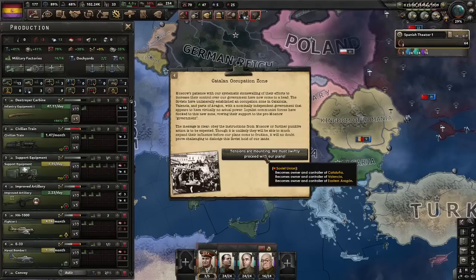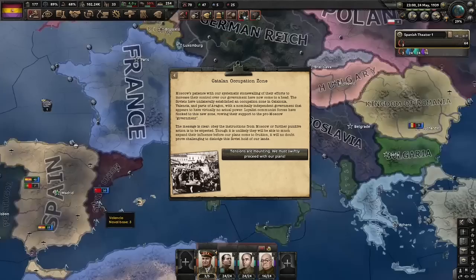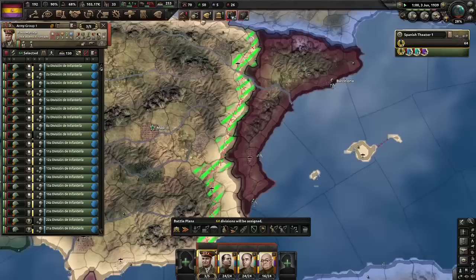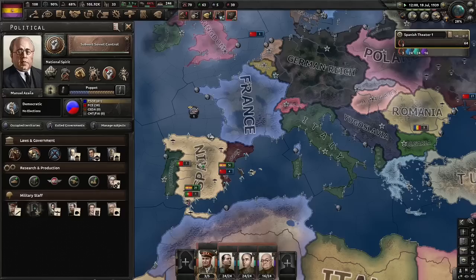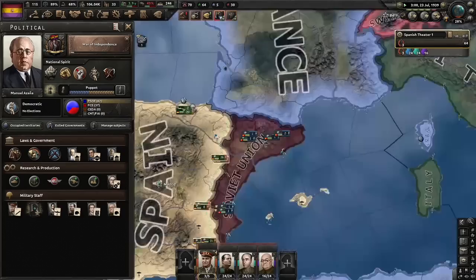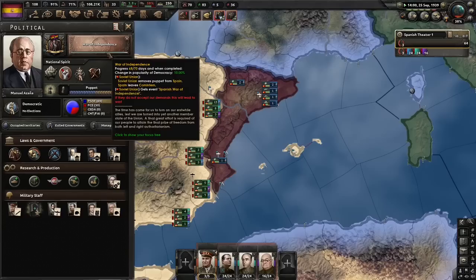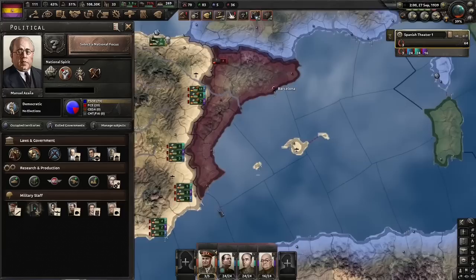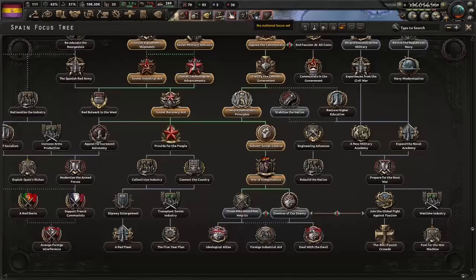They know what we're up to, and now it's time for them to do a Catalan Occupation Zone — they've just taken parts of our country. Well, let's get on our future front line — nothing to see here, Stalin. Time for the Spanish War of Independence. I think they can actually say yes to this and there won't be any war, but I've never actually seen it. Soviet-controlled Catalonia is not very defended, so this shouldn't take too long. Sorry Stalin — it's not you, it's us. And his response is pretty stern, but let's flush him out of Iberia as quickly as we can.